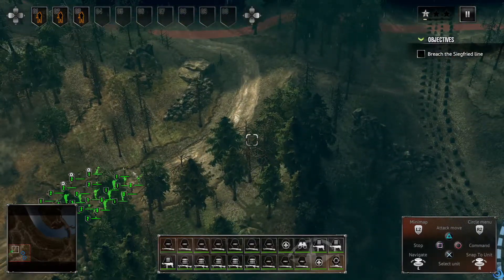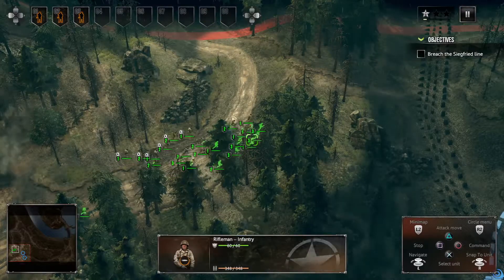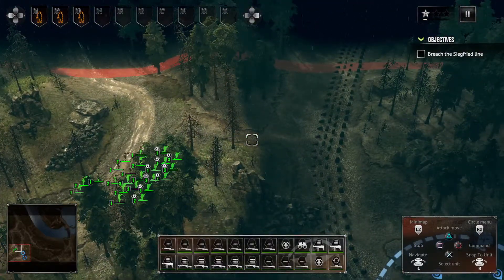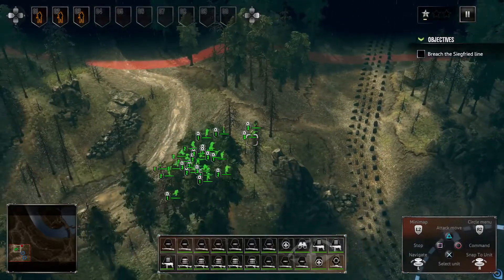The nice thing is you can command these troops to do whatever you want. There are two different ways: there's the command move (circle) and the attack move. With command move they go no matter what; with attack move they will stop if they're encountering resistance. Here we use attack move — and they stop when encountering resistance.